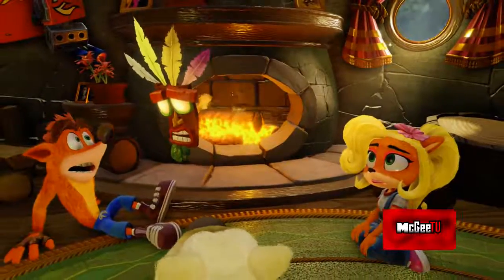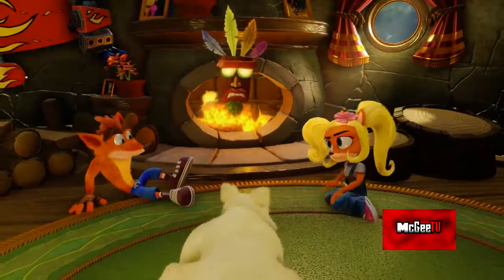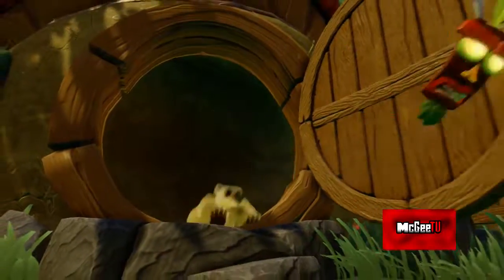I found a cool Easter egg in the remastered version of Crash Bandicoot Warped. Nathan Drake of the Uncharted series appears as a framed photograph in Crash's house during one of the opening cutscenes. I am sure this is a tribute to the Crash Bandicoot Easter egg in Uncharted 4: A Thief's End.